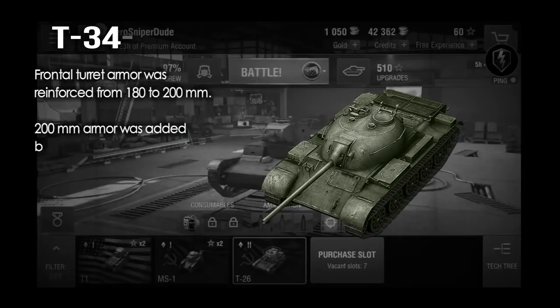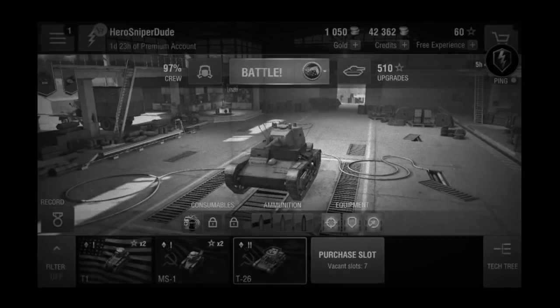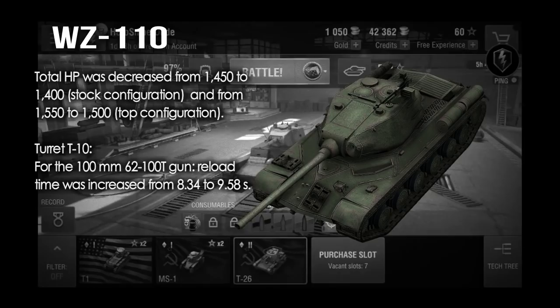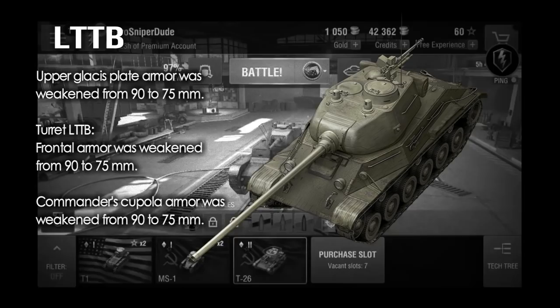The T-34-2 has been buffed, mostly in its frontal protection. Same goes for the premium tier 8 T-34-3 — frontal turret armour reinforced and the hatches as well. The WZ-110, the tier 8 Chinese heavy tank, gets a small nerf in terms of hit points and loses some DPM on the top gun.